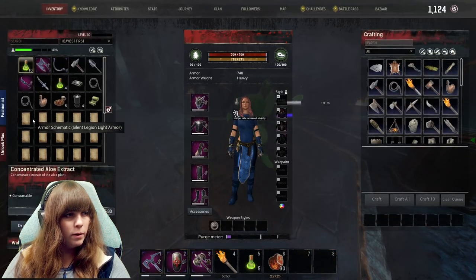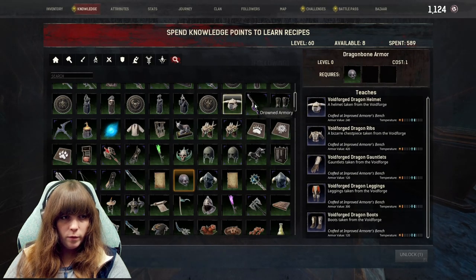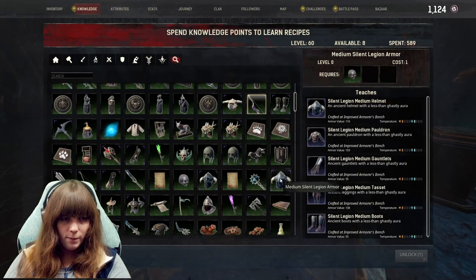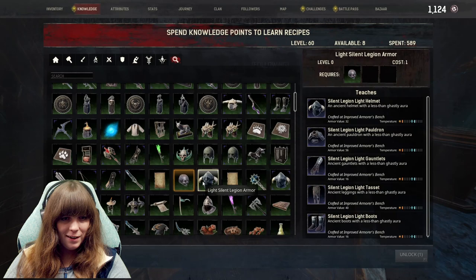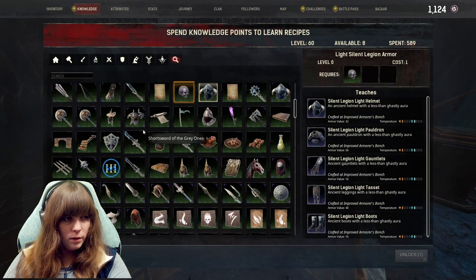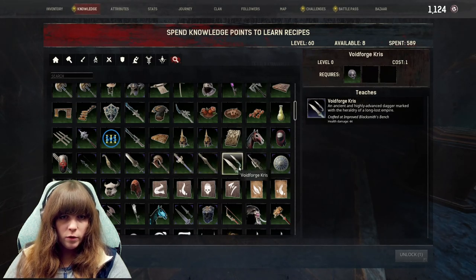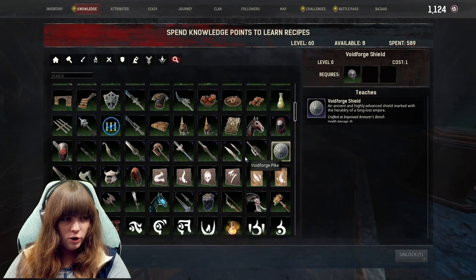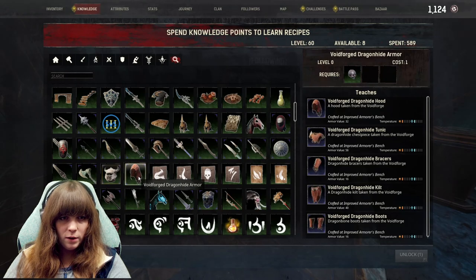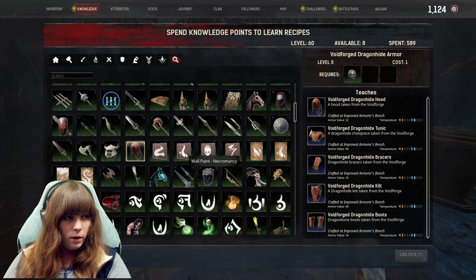So there we go, we got all of our goodies. This should tell me what I got — the Void Forge Dragon Armor, the Feroxy, Medium Silent Legion, Light Silent Legion. We also got the Great Axe, Great Sword, Katana, the Kris of Daggers, and the Shield — which might actually be pretty good for me. And the War Axe. And then we have the other two Dragon Bone Armors. So it's actually kind of ideal what we got.